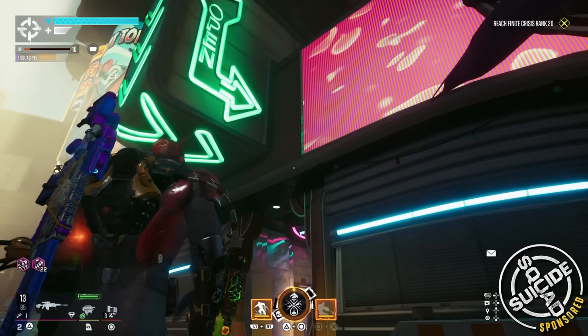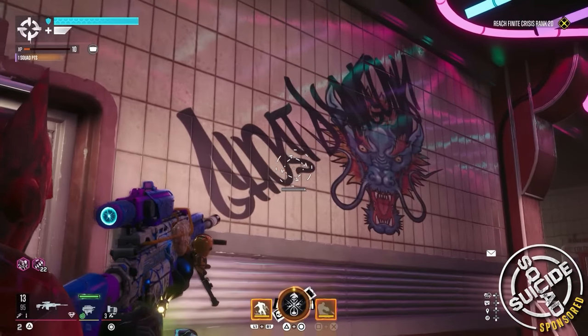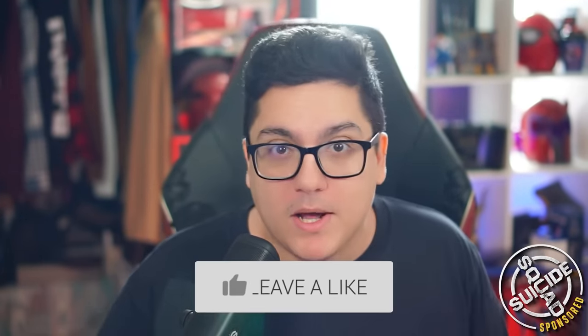Over in the Neo-Tokyo section of the map, which is beautiful to explore, you can find several pieces of graffiti on the walls that reference the Ghost Dragons — a gang from DC Comics. You can also find, while going around the open world of Metropolis, graffiti plastered on the walls telling you to hit the like button on this video.